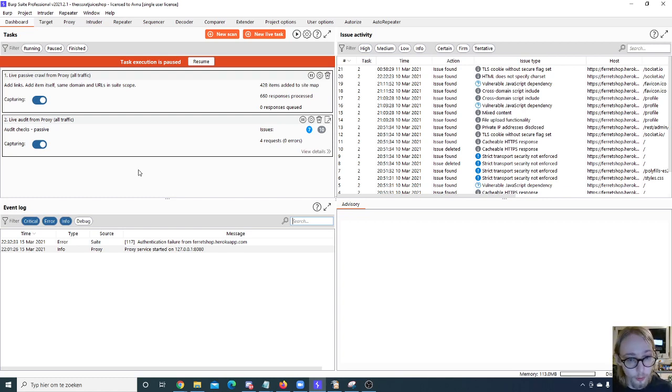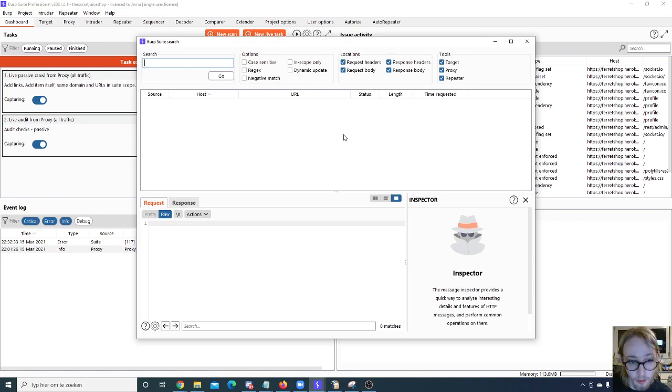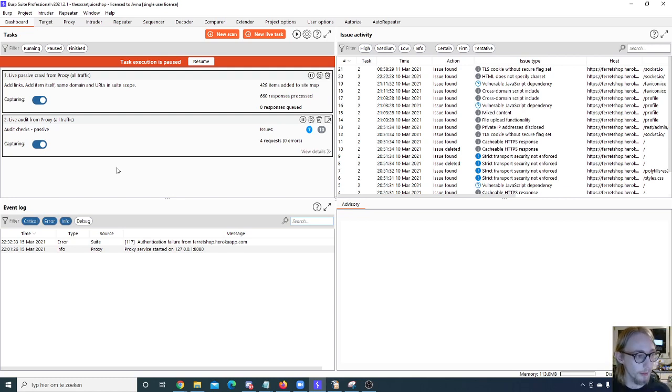Content Discovery, guys — it's an amazing tool only available in the Pro version. Content Discovery is like directory brute-forcing on steroids. It has an amazing built-in wordlist, so it's definitely worth it. Besides that, there's also access to a host of other useful engagement tools. You can search your whole project — click the Burp menu and there's a search option not available in the Community Edition. That is super useful.